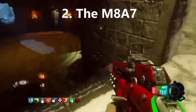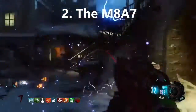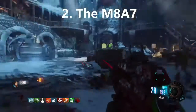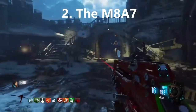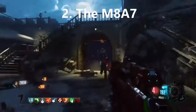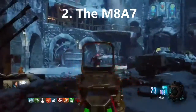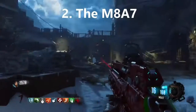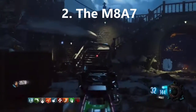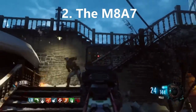In at number 2 we have the M8A7. This is an assault rifle that has a large ammo capacity, making it very useful. It's very accurate and has a very fast fire rate. It is a 4-round burst, meaning it fires 4 bullets at once, and that is good for killing zombies and getting headshots. You can even guide the bullets to kill multiple zombies at once. Pack-a-Punched it has even more ammo and it's just a beast, therefore making this gun number 2.